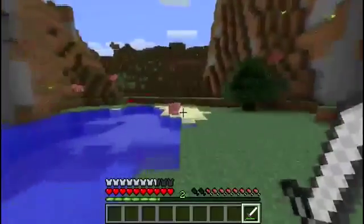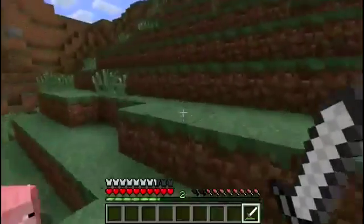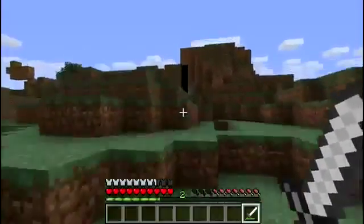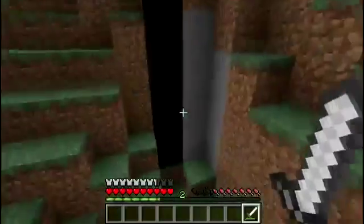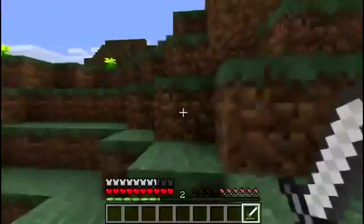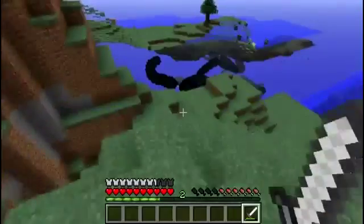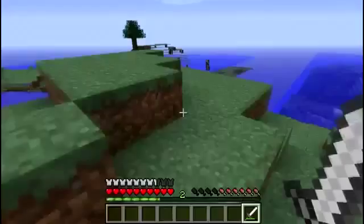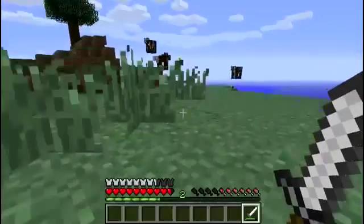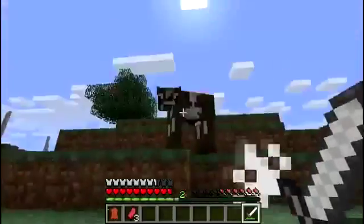So right now we're going to go enderman hunting for a little while, and then after that I might try and set up more of a base camp, I might try and chop down some wood, actually get a nice little wood hut going on. I thought that shadow over there was actually an enderman from a distance, but apparently it's not. I also have a problem with food, so perhaps it'd be best if I just went hunting for food for now, and then after that I can actually go find some endermen, because I'm starting to starve to death and I'm running out of food.